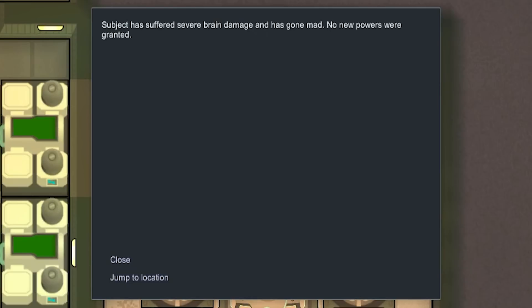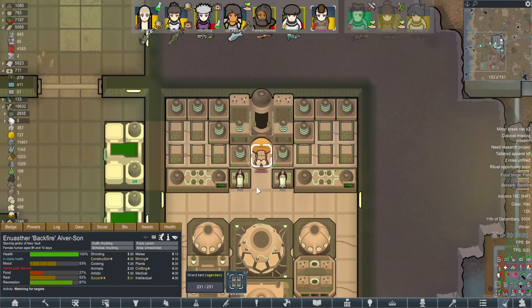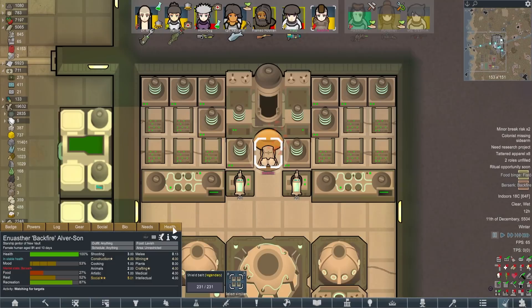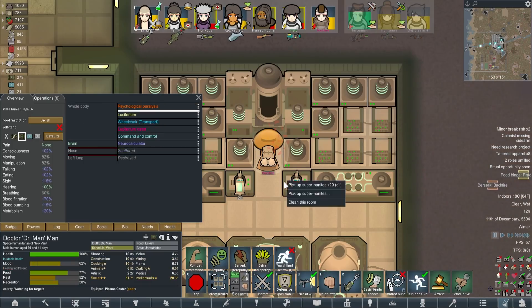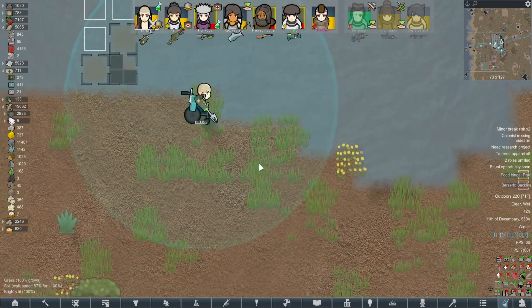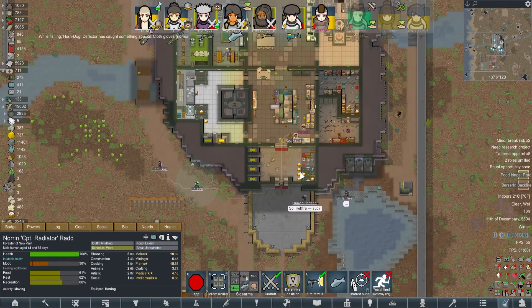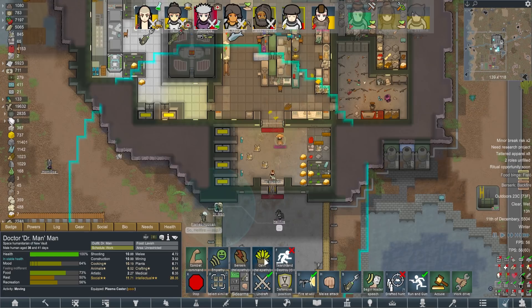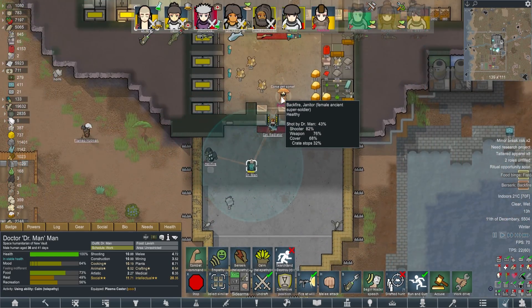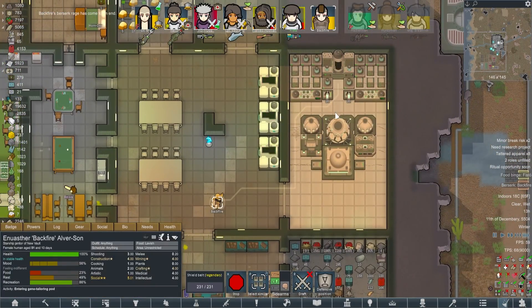Backfire suffered severe brain damage and gone mad. I might say that really backfired. But when you say severe brain damage - is she like... her brain is fine? I guess it's not a permanent brain damage, just she's gone a bit nuts. Backfire, don't get into a fistfight with Captain Radiator - the man's got plastic claws. Thank God she had a shield. So she probably wouldn't have immediately been gunned down, but I'm still not going to risk that. What I am going to risk though is round two - another two days, ten hours.